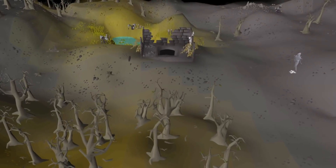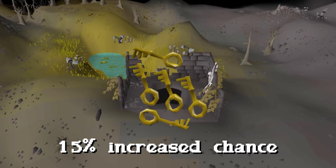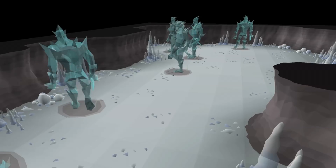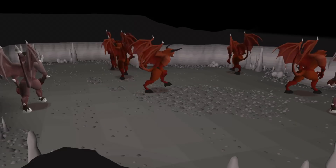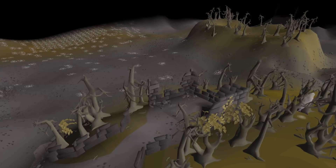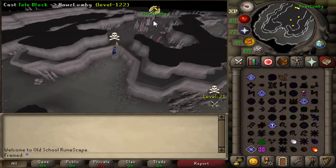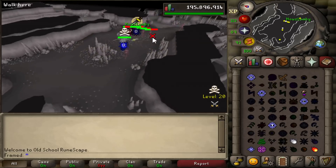Jagex has added a new Slayer Cave to the Wilderness, and within this cave you have a 15% increased drop rate of Laren's Keys. Located within this new Slayer Cave we have Ice Giants, Ankous, Lesser Demons, Greater Demons, Black Demons, Green Dragons, Black Dragons, Hellhounds, and the North Exit which brings you to level 29 Wilderness. I'm going to be spending a week PKing here to see if it's worth it. It's also worth noting that the entire cave is multi-combat.